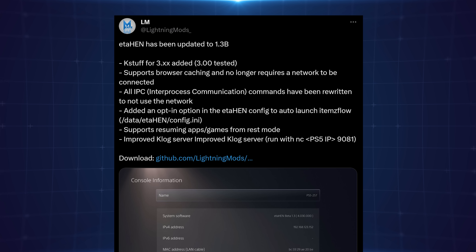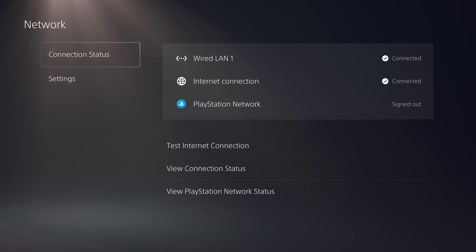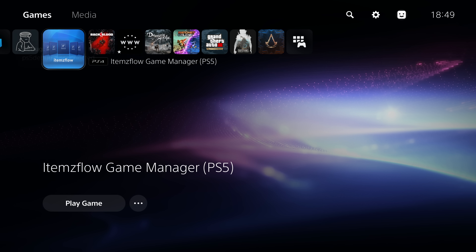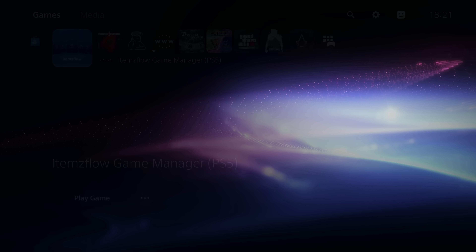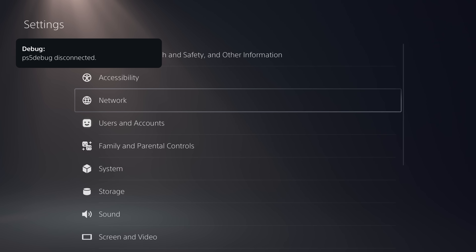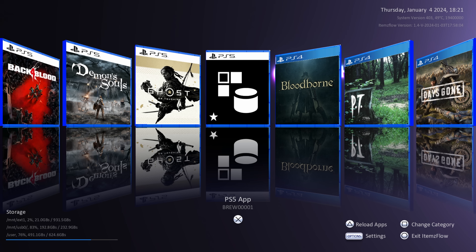ETA Hen 1.3b now supports browser caching and no longer requires a network connection. All IPC inter-process communication commands have been rewritten to not use the network. Previously, if you were not connected to the internet to prevent updates, items flow would not work — it would give you a black screen because ETA Hen and items flow communicated through the local network. Now they communicate through process ID instead, so you can turn off the internet completely and use an offline cache to access the exploit and still use items flow while being offline.